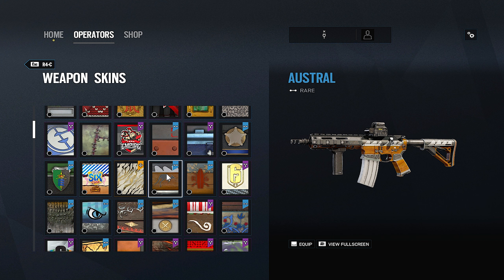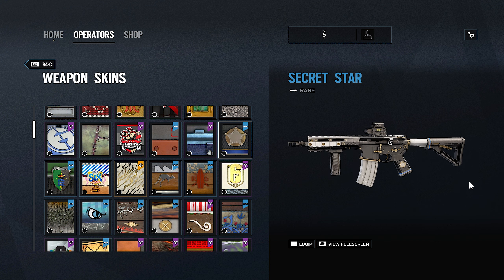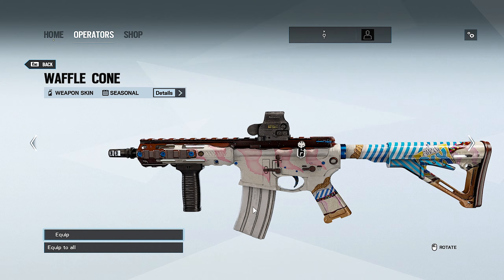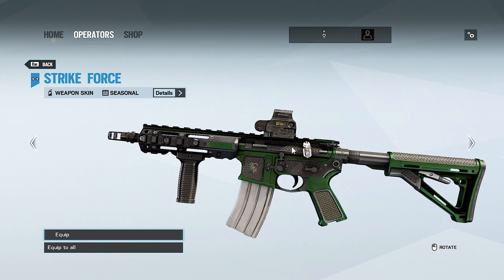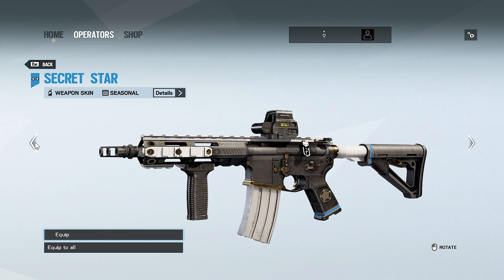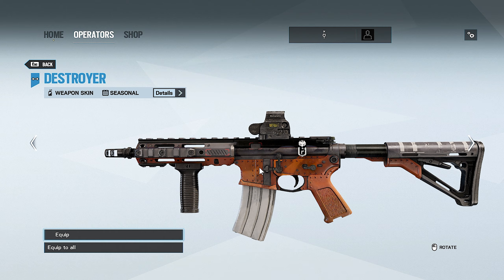Moving on to Operation Phantom Sight — we have four seasonals: Waffle Cone, Strike Force, Secret Star, and Destroyer. Waffle Cone is a very fun skin. I didn't really play much during Year Four but it's a fun skin. Strike Force is a metallic-type skin. Secret Star is another police-style skin. And Destroyer — some people call it underrated, though I don't really pay close attention to these Year Four skins.